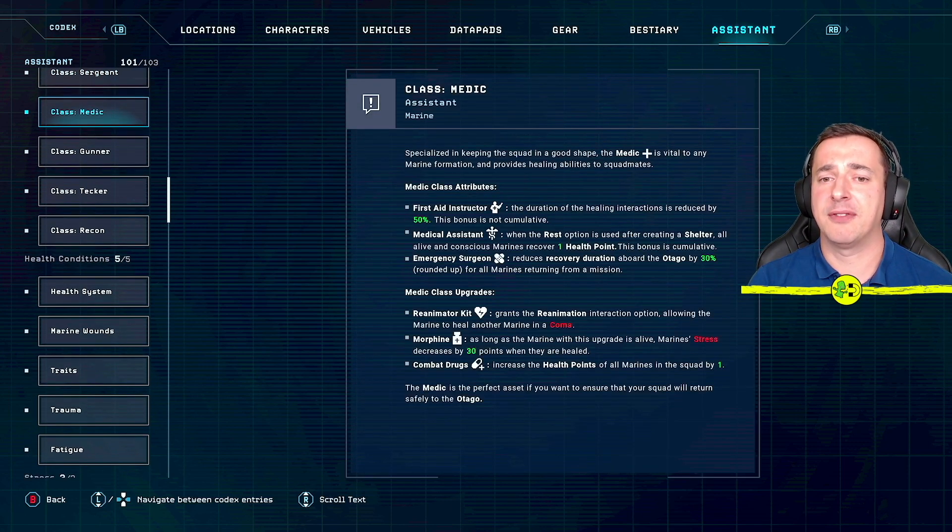The medic is obviously a key class for keeping the squad in good shape. The 'first aid instructor' attribute reduces healing interaction duration by 50 percent — really useful when you're getting hit by aliens, as quick healing can mean the difference between surviving and dying. The 'medical assistant' attribute means when resting after creating a shelter, all conscious marines recover one health point — very useful when you're low on medkits.